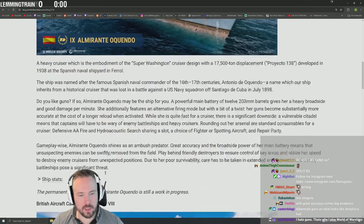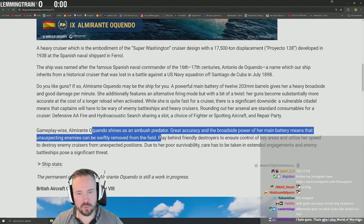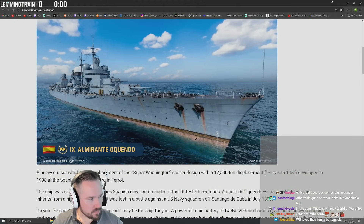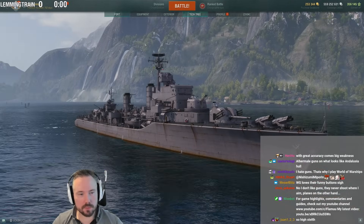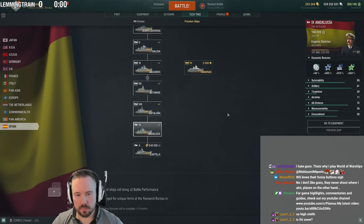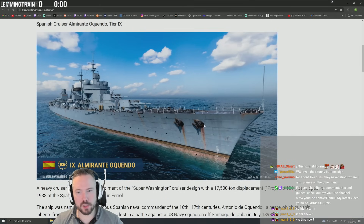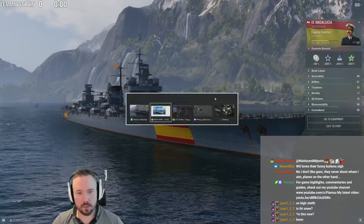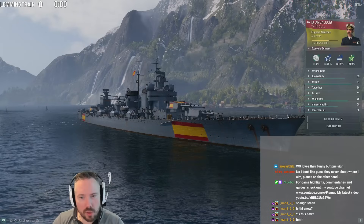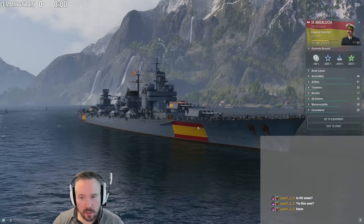Gameplay-wise, Oquendo is an ambush predator with great accuracy, swiftly removed from danger. Ambush ship — interesting. What hull is this? It looks like the Andalusia hull. Another Spanish ship they copied. It's almost a full copy-paste except for the turrets — turrets are different, but the hull is completely identical, everything is identical.